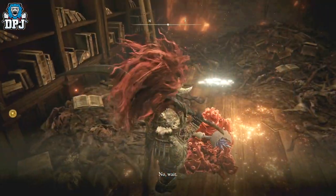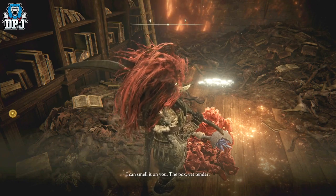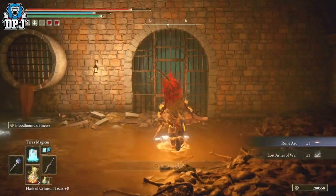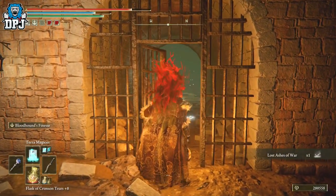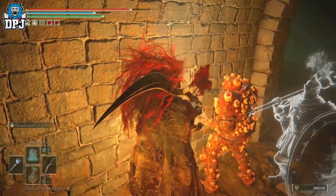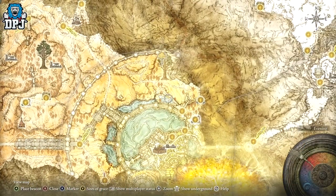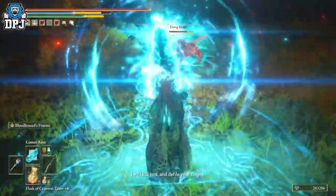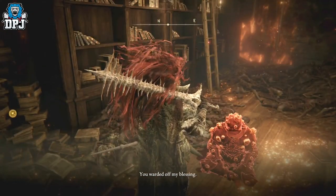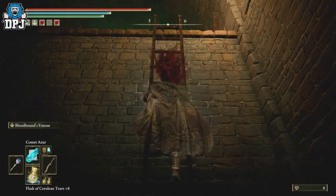Either way, you can still get his armor set. When you show him a Seedbed Curse at the Roundtable, he eventually sends you to the capital into the sewers. Once you're in there you go and speak to his actual form in the sewers. You then need to go to this point on the map right here - he will invade you. Upon killing him you get his weapon.